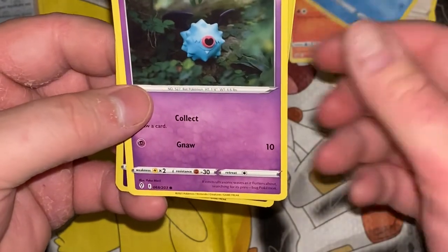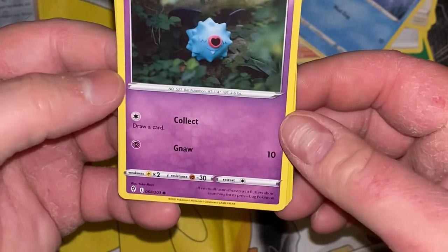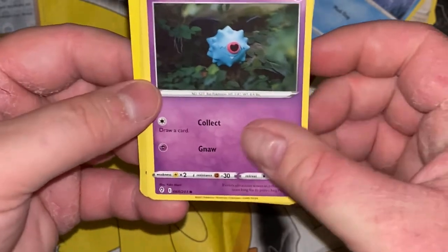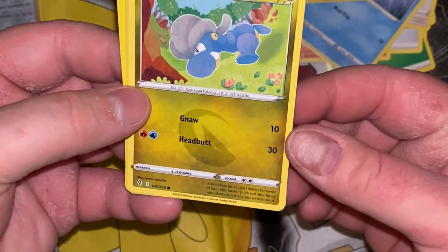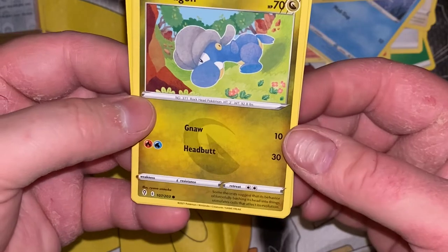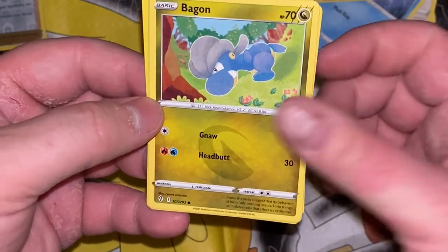Woobat almost doesn't even look like a bat, but there are his wings, blending in with its surroundings. It emits ultrasonic waves as it flutters about searching for its prey — bug Pokemon, makes sense. Bagon: some theories suggest that its behavior of forcefully bashing its head into things stimulates cells that affect its evolution — yeah, into just a big ball. I mean, that's what Shelgon is.